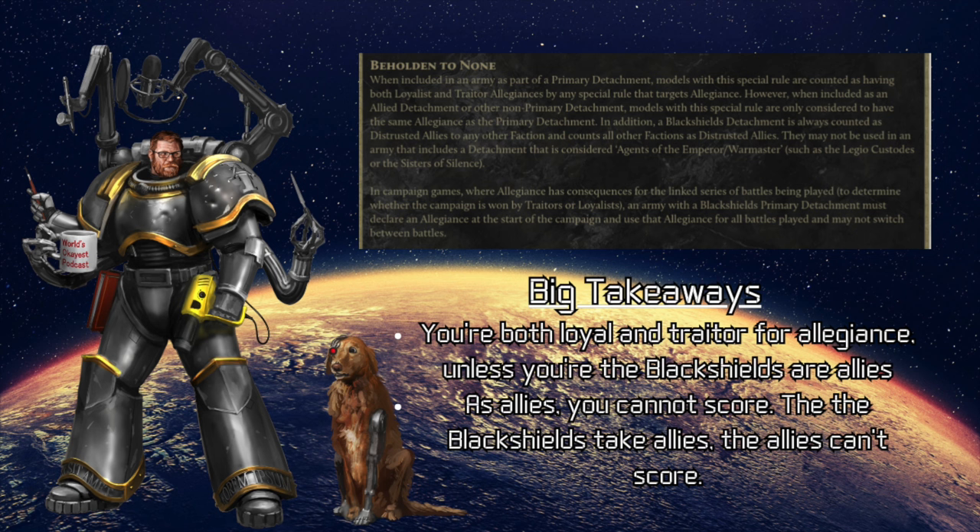Let's start by talking about how Games Workshop thinks we should be playing these marines. Typically, Black Shields were small renegade forces, so it is suggested that you use them either as allied detachments in a larger force or as a primary detachment in smaller games — less than 3,000 points. You can of course do whatever you want, but the biggest thing is you might start to feel the pinch because you don't have any Legion-specific troops to pull from.